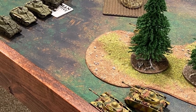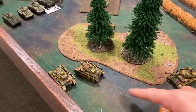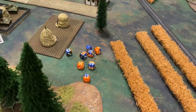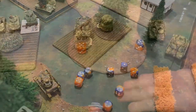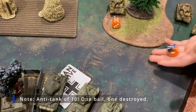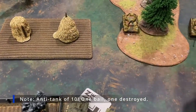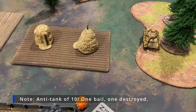Another 76 draws line of sight, shooting through concealment with stabilizers — needs sixes, both miss. The four newly arrived Sherman 75s fire main cannons at the Panzer IVs — eight shots total needing fives, landing three hits. Front armor six against anti-tank 12 requires sixes. Multiple armor saves fail and firepower tests are taken — one Panzer IV destroyed and the rest bailed out.